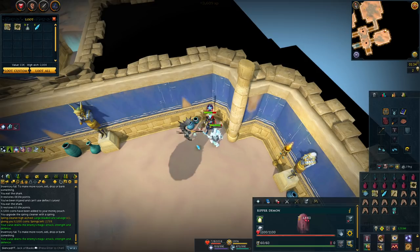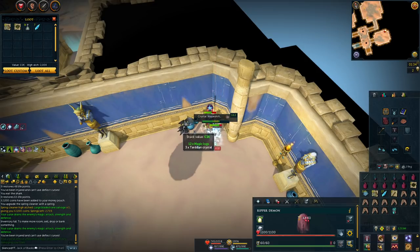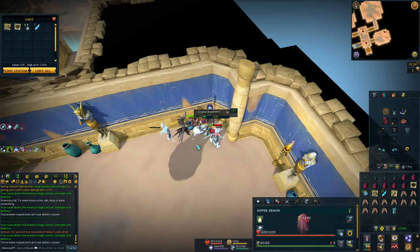If you're having difficulty consider using a vampirism aura or vampirism scrimshaw. Overall this method is really great — you're going to be making around 8 mil GP per hour and about 1 million magic XP per hour as well.